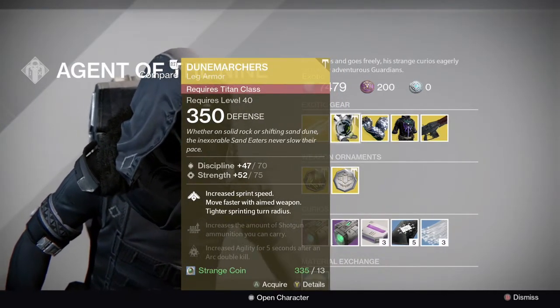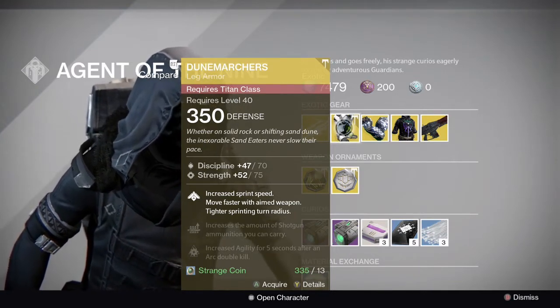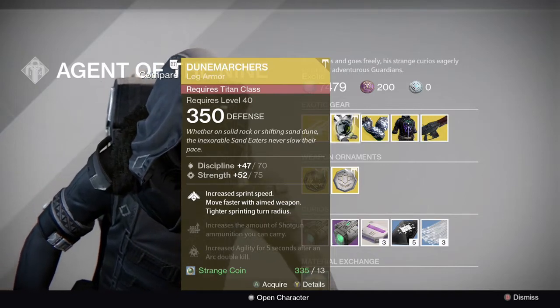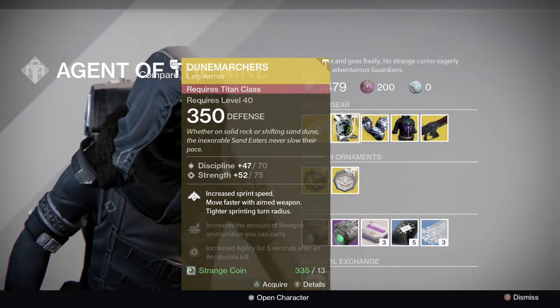It's a decent exotic with an 88 stat roll, so pretty low. Wouldn't really recommend picking these up as there are better exotics out there for Titans in PvP — mainly the Twilight Garrison if you're after mobility.